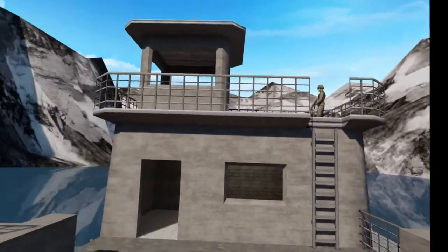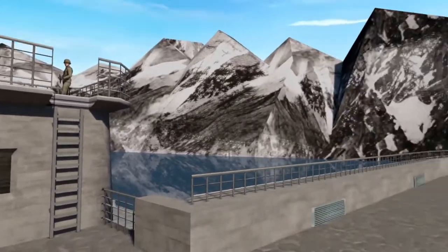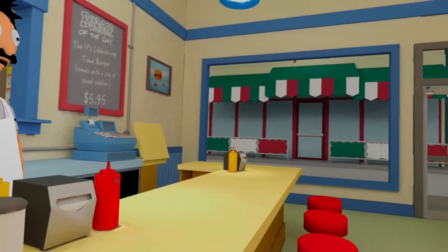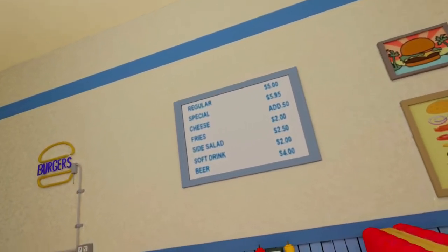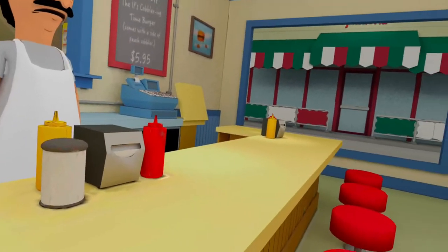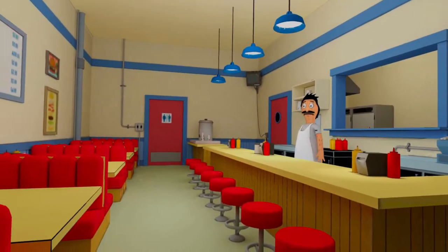I do believe that GoldenEye 007 is going to be released on the Nintendo Switch quite soon, so that's quite a good one. The next one we're going to go into is going to be Bob's Burgers. There we are in a Bob's Burgers shop — we've got regular special cheese fries, side salad, and soft drink and beer. Can we move around? We can. Nothing really too much outside, but there we are at Bob's Burgers diner.